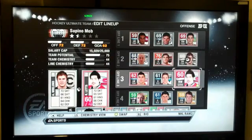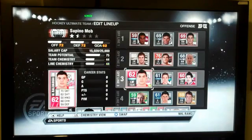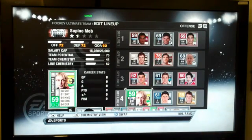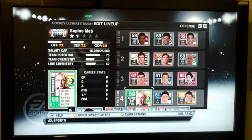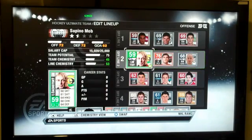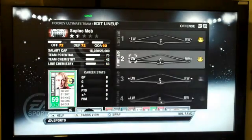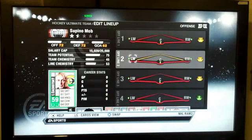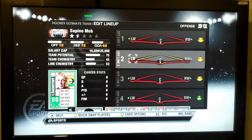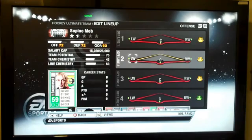We'll put these players back and as you can see, it went up again. On the fourth line here, we have another player from the Czech league and he is in the same league as the guy on the second line. So we're going to move this player up here and you will see a jump, not only in line chemistry, but in his team chemistry. From there you'll also see that the left winger and the right winger have a yellow bar, meaning that they play together in the same league — so they're quite aware of each other's abilities in general. And in that way, you can improve your team chemistry.